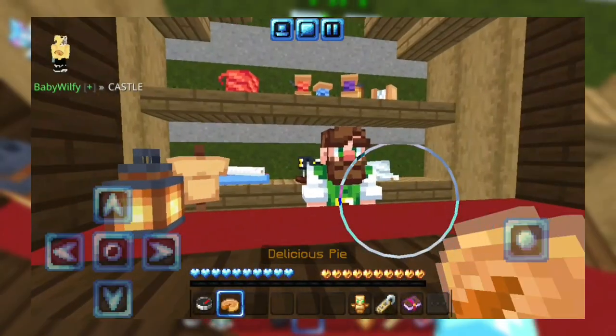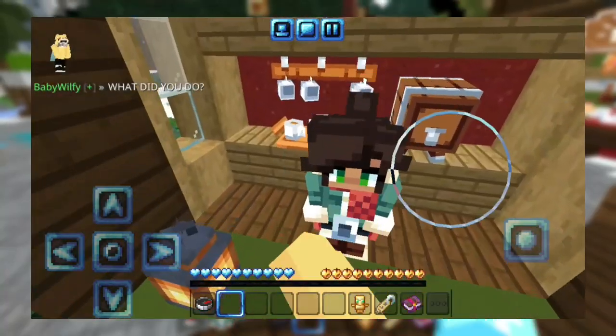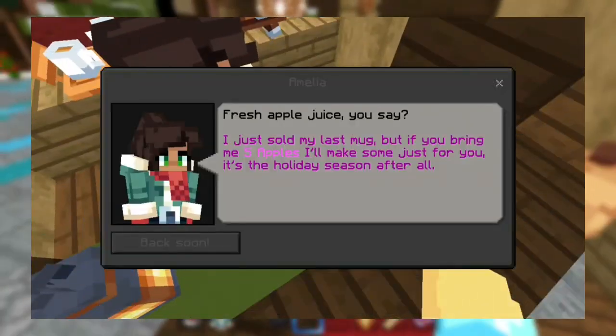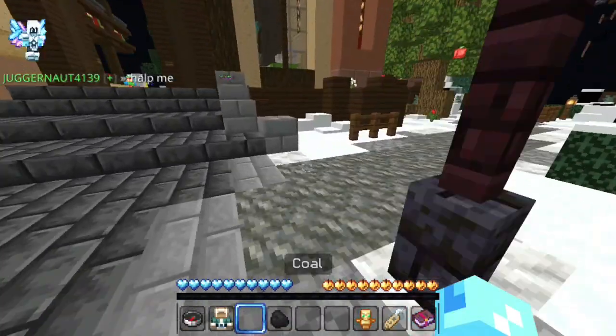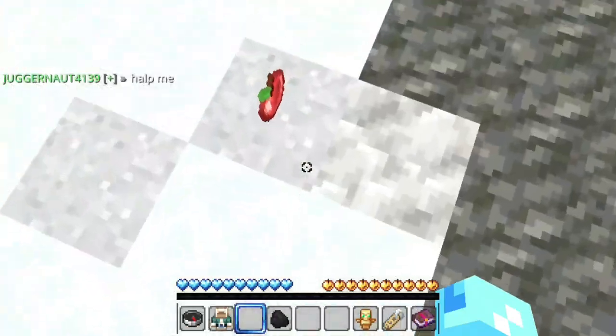The chef will give you a pie. Then you need to give that pie to Tim. After that, talk to Amelia and collect 5 apples. You can find these apples on the trees behind the castle — just right-click them and they will drop.